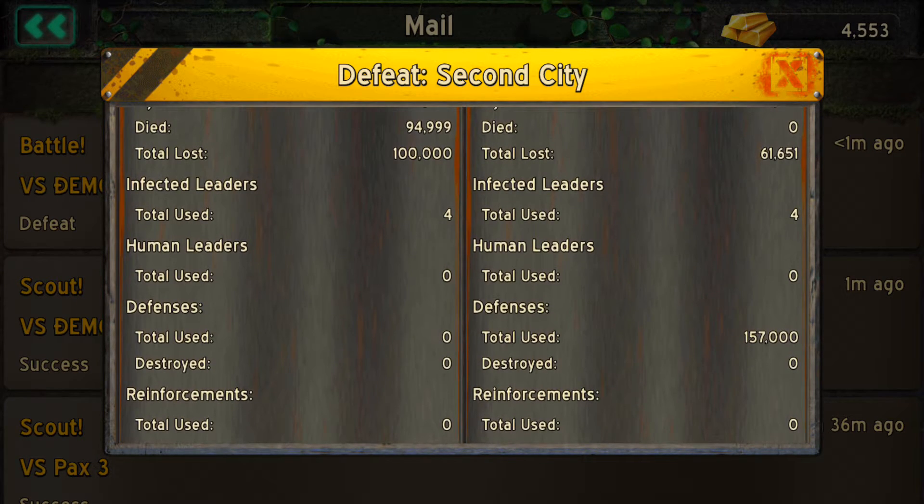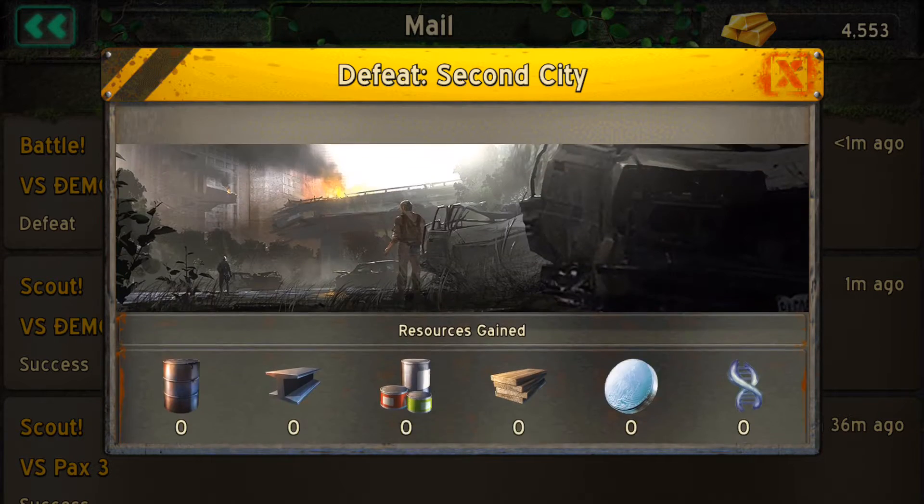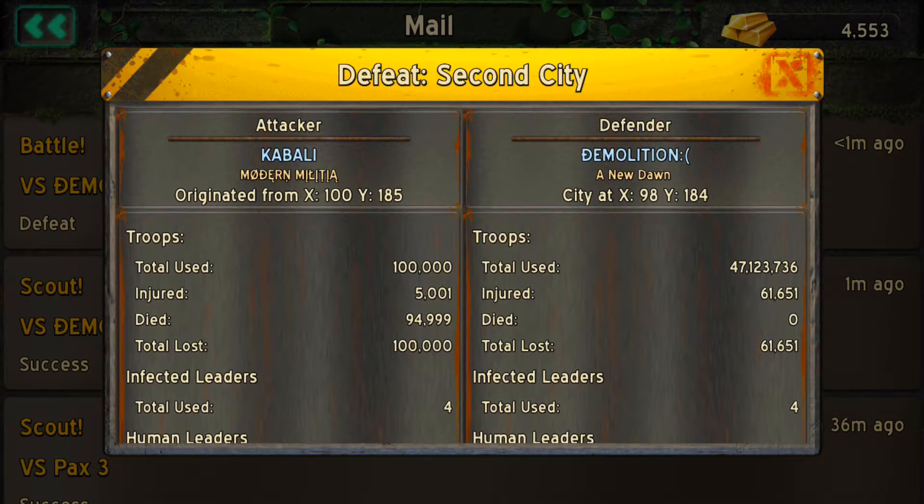I am going to take a little notes here so that when I conclude I will be able to speak the numbers to you guys. What happened is we got about 61.6k troops. What he had was 47,123,736 and what we got is 61,651. If I do a quick math, what we took as a percentage of his total troops is 0.013%. That is really, really low.